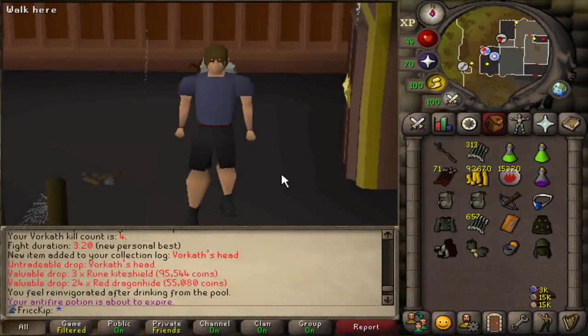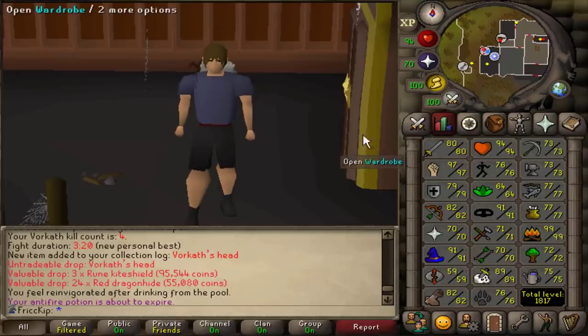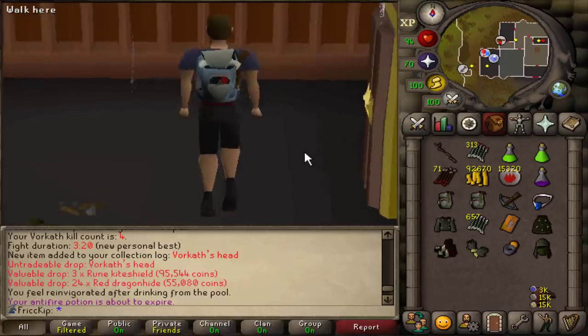Hey, how's it going? Welcome back to another episode of the Duo Group Iron Man. A couple of videos ago we got the blowpipe from Zulrah, and I decided I want to get the assembler before using it so we could save as many darts as possible. So last video we did Dragon Slayer 2, went to Vorkath, had an extremely long grind, and as you can see we finally have the assembler and we can go back to Zulrah.